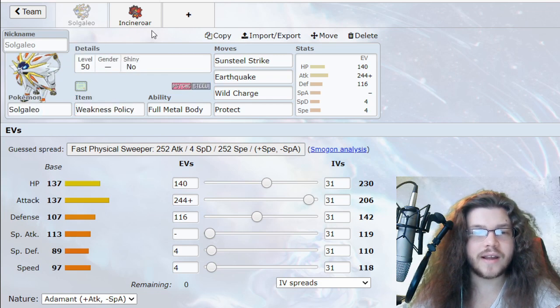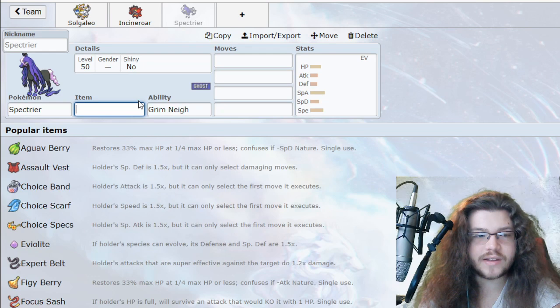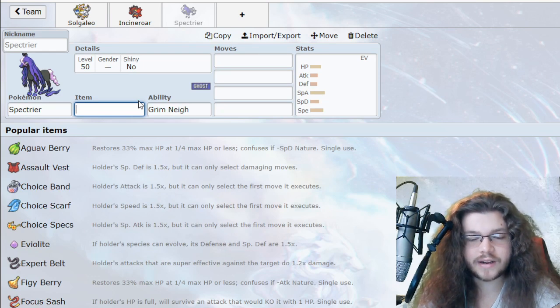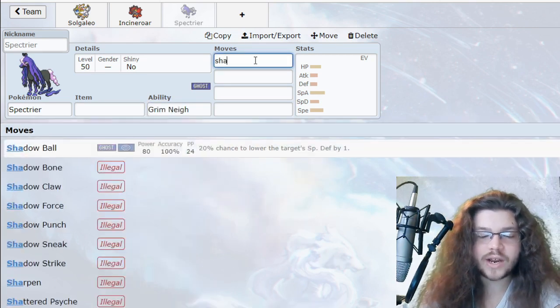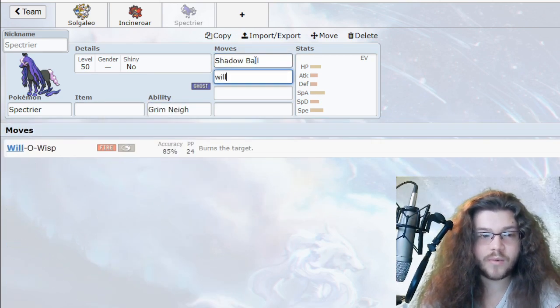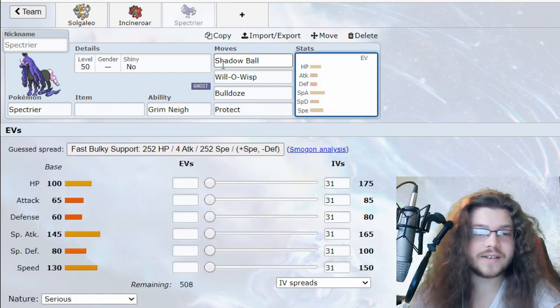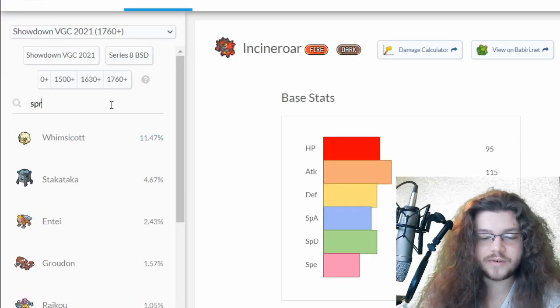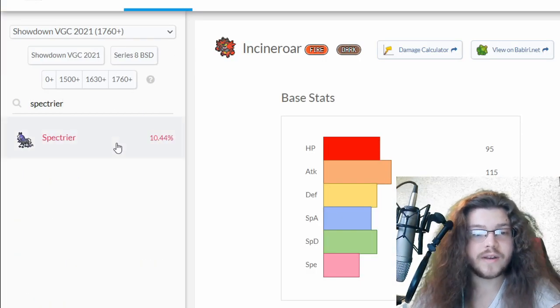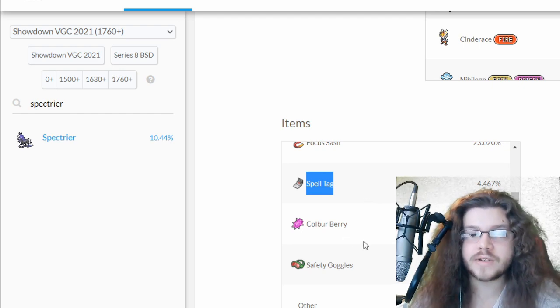Solgaleo Weakness Policy is going to be the name of the game. We're going to go Spectrier — interestingly enough I'm going to have a Spectrier on the team. I like it a lot. Grim Neigh: whenever you take out a guy you get a plus one. We're going to go Shadow Ball for the damage, then Will-O-Wisp, Bulldoze, and Protect. We'll go Focus Sash maybe — what are current Spectrers really using the most?